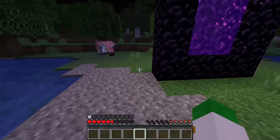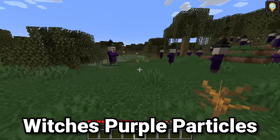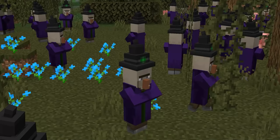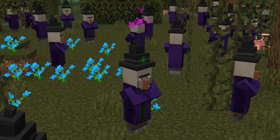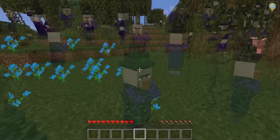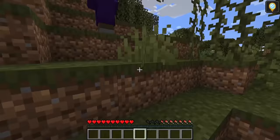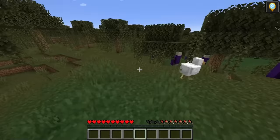Witches themselves are a rather odd mob in Minecraft just in the way they function and look, but there is an additional effect you may not know about them. They occasionally can have purple smoke generate above their heads. I have literally no idea why this is an effect that happens in the game, but it does and it's kind of interesting to see. Oftentimes when the witches are in their witch huts, that part of them is obscured so you cannot see it. But with a bunch of them out in the open like this, you can see the occasional purple particles appear. I suppose these are meant to symbolize their magic or something like that.